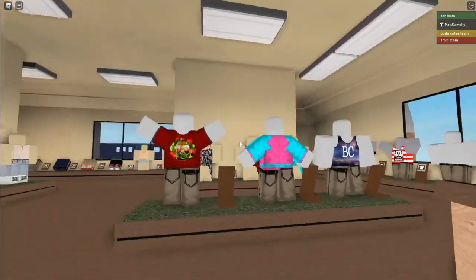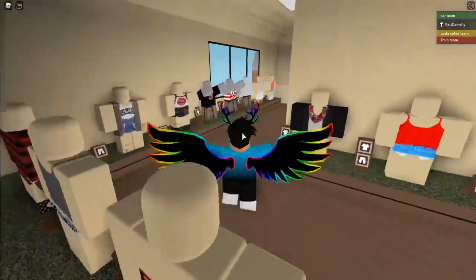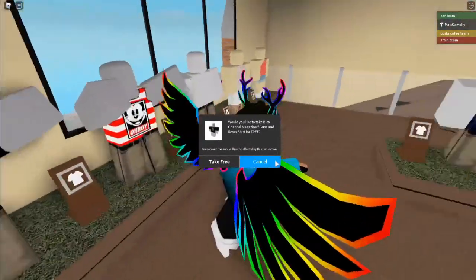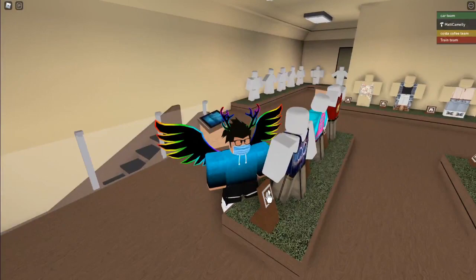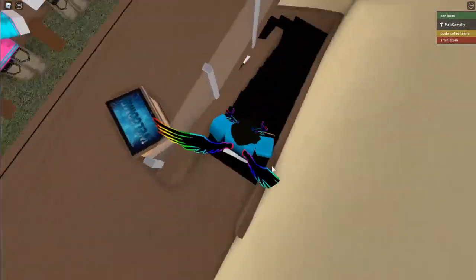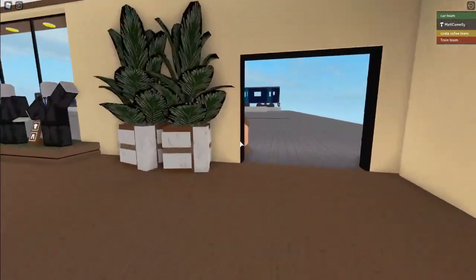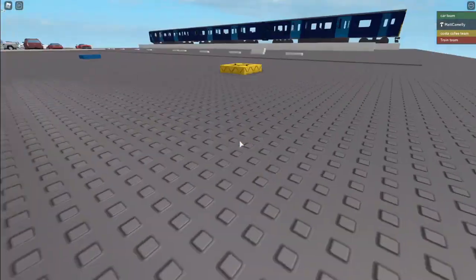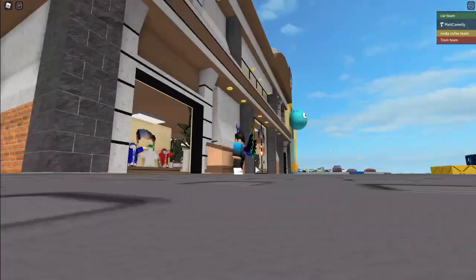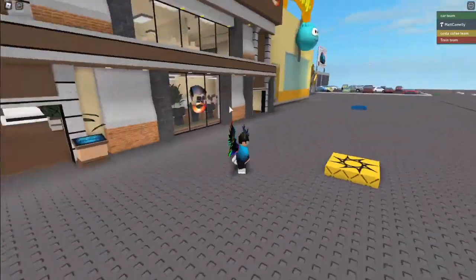I must have thought 'it looks like a Costa Coffee, I'll just assume it's a Costa Coffee.' So there's a clothes shop with the team name 'Costa Coffee team.' You can buy clothes here — some are free. I might close this game since it has items to buy, but just be aware that the Robux goes to someone completely random who made the model — so play with caution.